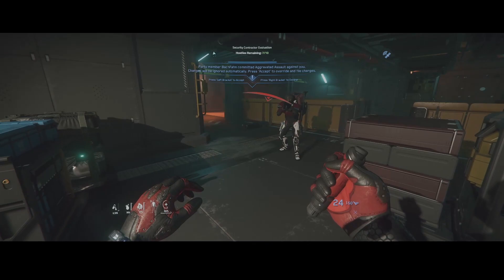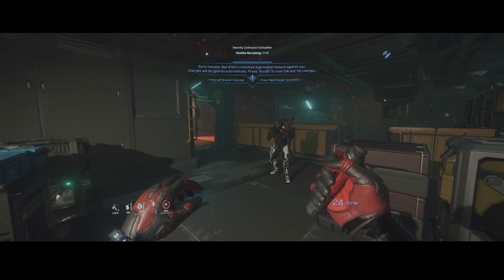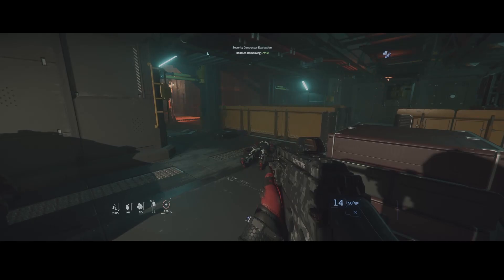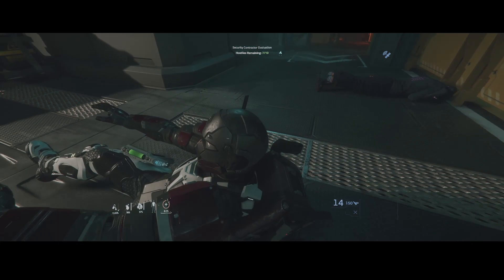When you have a med pen on your body you can press C to pull the pen out. If you take damage you can left click to use them on yourself. Alternatively, if you find someone that is incapacitated you can pull out a med pen, get real close to them, and right click, which will revive them.